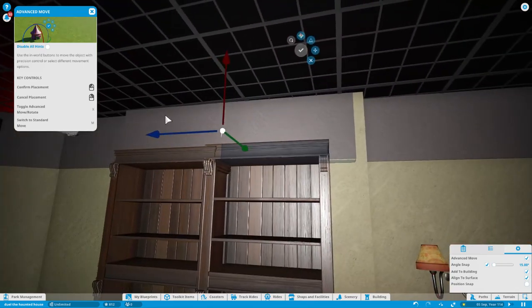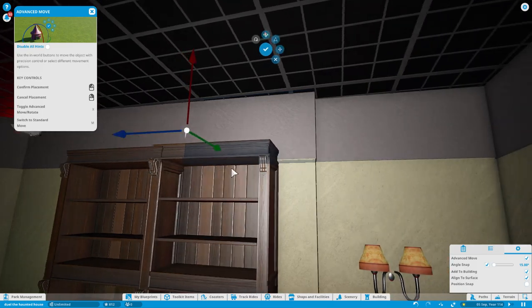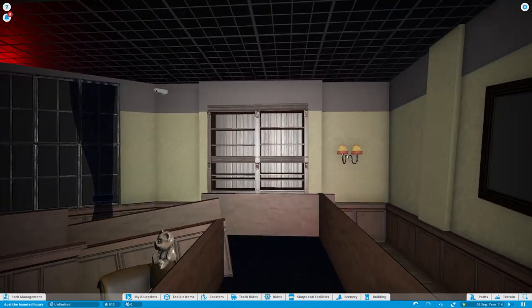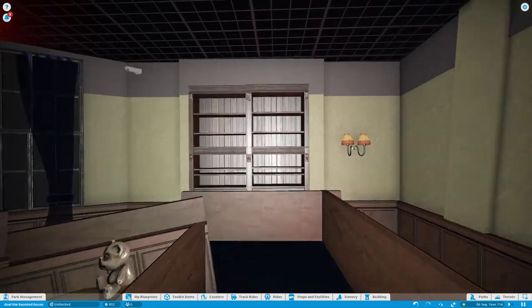I'm not too sure what this gray thing is that goes around the room - it's probably like decoration, but it's a funny design. Going back to the funny designs on Jewel here, but yeah, so there we go. Now we've got the queue line coming all the way up here so I can put a corner in.